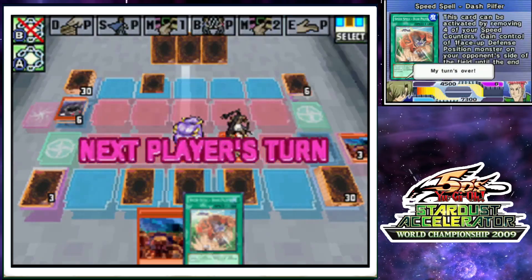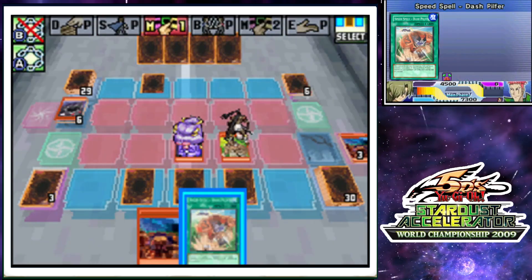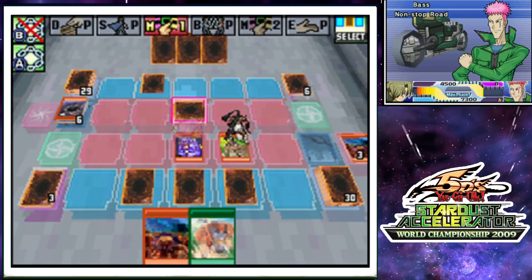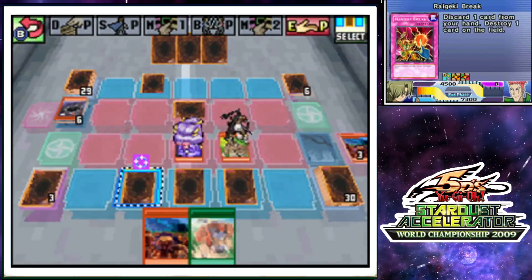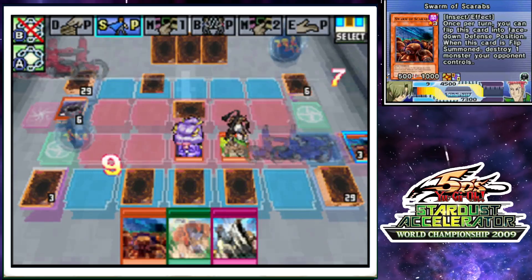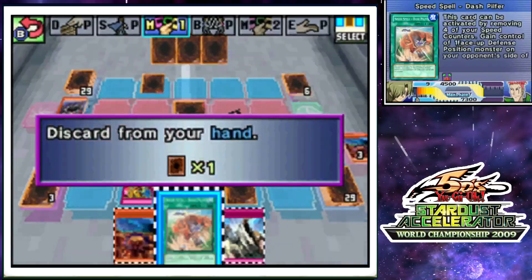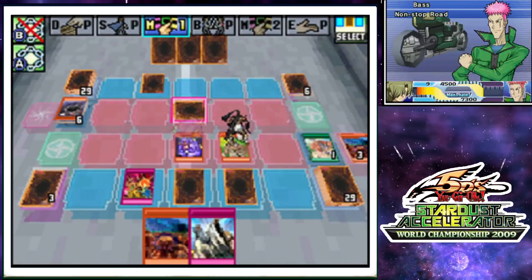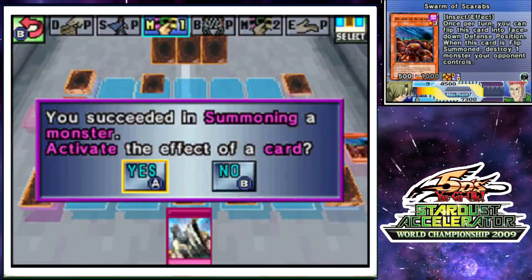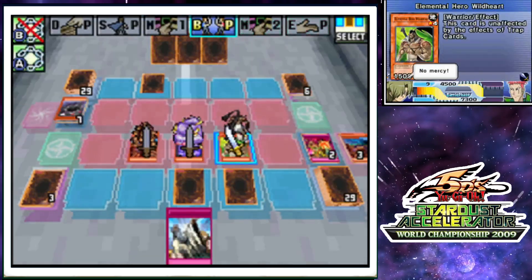Rageki Break can win me the duel guaranteed, and I probably will do it. But let's just wait. Solum Judgment's pretty good. I don't need my speed spell if my opponent is dead. So let's do that — Rageki Break. I found a use for a speed spell. Stealth Roid is dead. Swarm of Scarabs hits the field. And my opponent is dead. Let's go ahead and destroy. Wild Heart, attack. Monkey attack. Scarab's attack. He won't lose the speed counter for this one — it's just a baby attack.